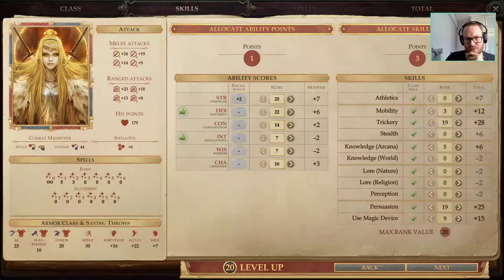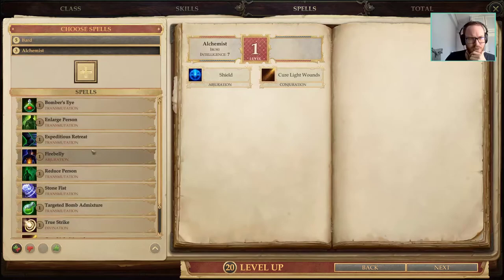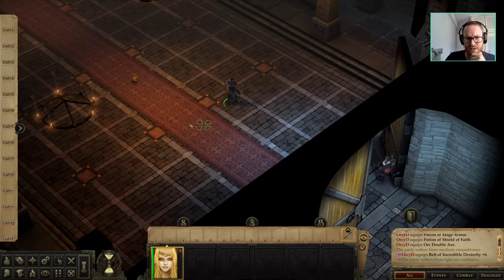At this point in the game you'll be wearing a Crown Plus 6, so you'll be able to cast level 1 Alchemist spells — you can cast Shield. But you wouldn't be playing without Jubilost anyway, so it's not a big deal.